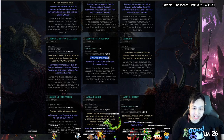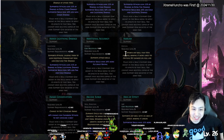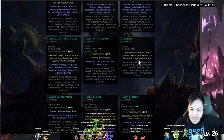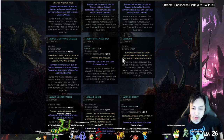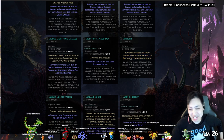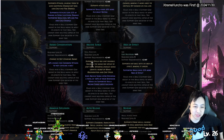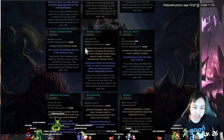Additional Accuracy — supports any skill that hits enemies, making it more likely to crit. Full Life — it only works when enemies are at full life, making it more likely to crit. It doesn't say how much though. Ammo Conservation saves 40 ammo.